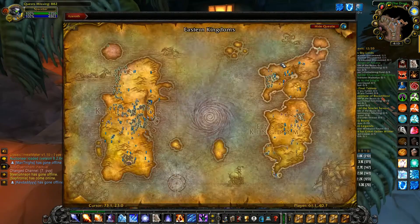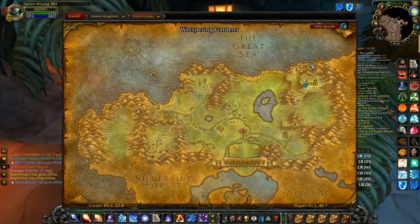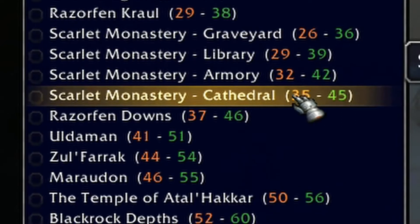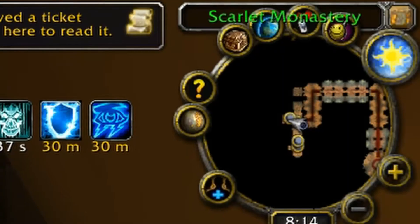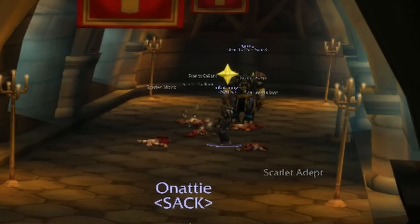So Scarlet Monastery is in Tirisfal Glades in the north right corner. It consists of four separate dungeons ranging from levels 28 to 42. And here we are in Scarlet Monastery Library, power leveling some scrubs through the dungeon.